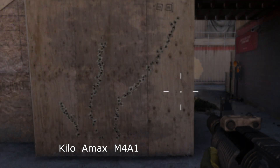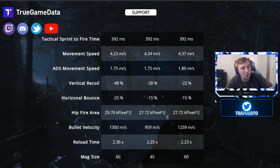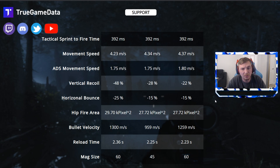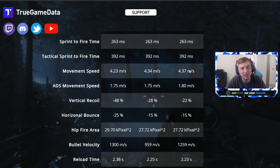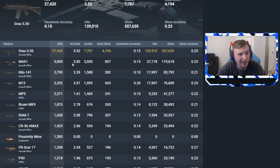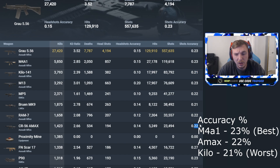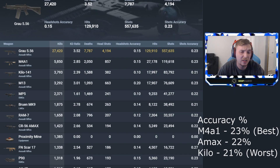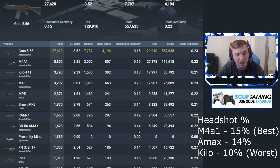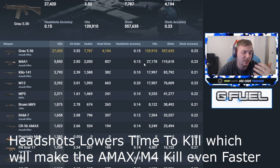Looking at the recoil pattern — that's the one thing the Kilo has going for it, that vertical recoil. But in my opinion it's not as consistent as everyone thinks; it pulls up to the left. That's why it has the lowest accuracy percentage for me personally. My M4 and A-Max both have better accuracy. Looking at my personal stats: M4 is at 23% accuracy tied with the Grau, the Kilo is lowest at 21%, and the A-Max is 22%. Headshot accuracy is also lowest on the Kilo — the A-Max and M4 are both significantly better.